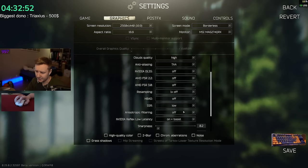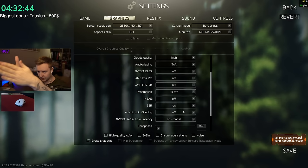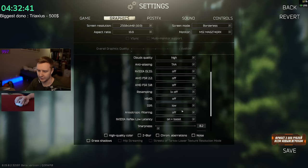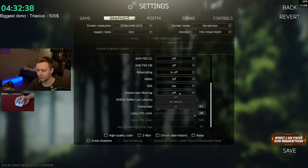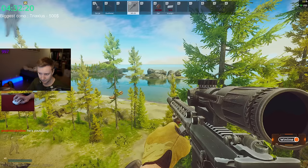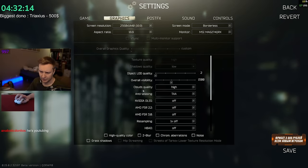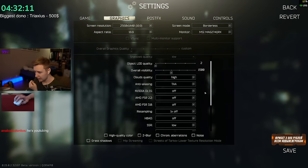Anisotropic filtering makes distant lines — for example a road going far away — more precise, straight, and better rendered. However, I personally couldn't see much of a difference, so I keep it off. NVIDIA Reflex Low Latency is supposed to decrease your input lag when you move your mouse, and at the same time it disables the FPS cap — that's the main reason I use it. Because there is no FPS cap, I'm getting 180–200 FPS on Lighthouse and I don't want to cap my frames to 140.